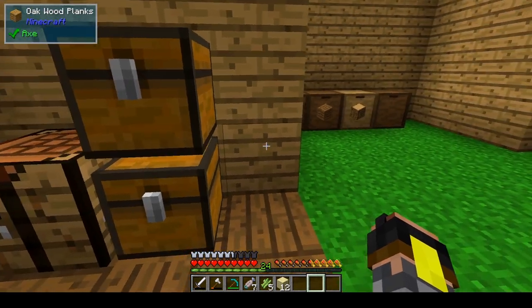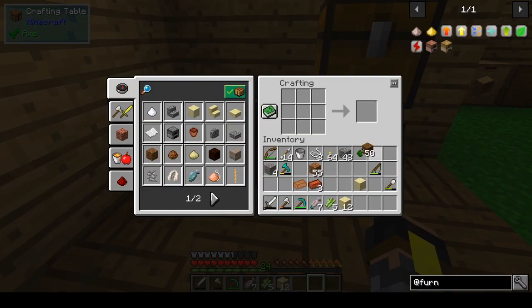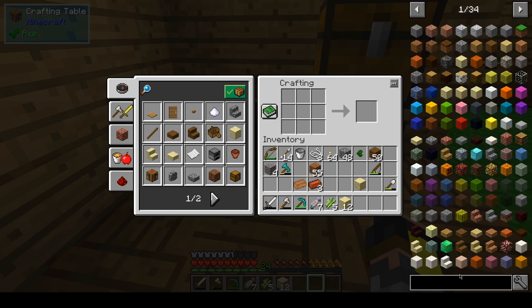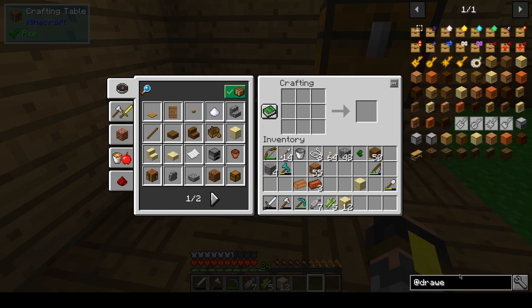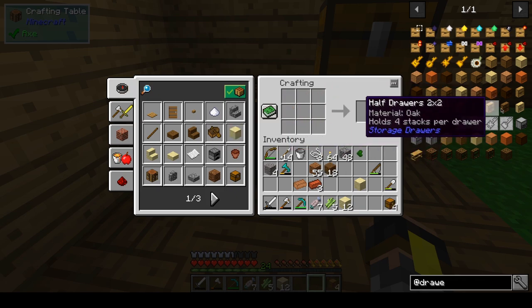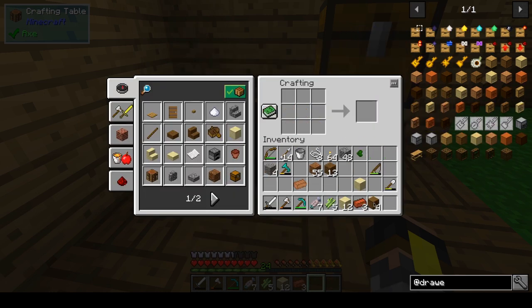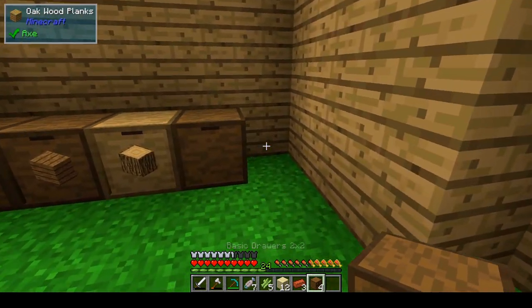You can make them in different shapes, and for example if we were to add drawers — let's say we make a few chests — we can make these guys. There we go — that's a bit more room. These guys basically store the same amount as these guys, but they store more items, so that is nifty to have.